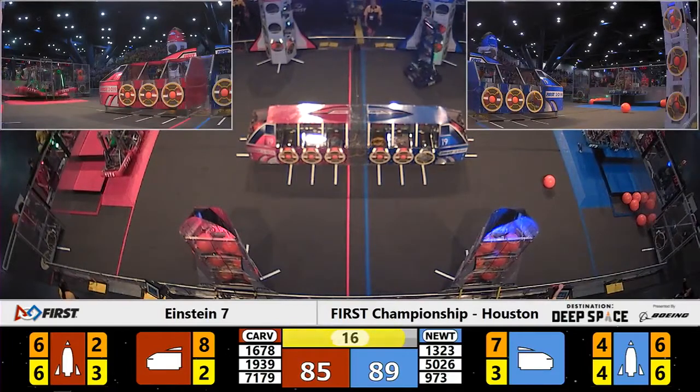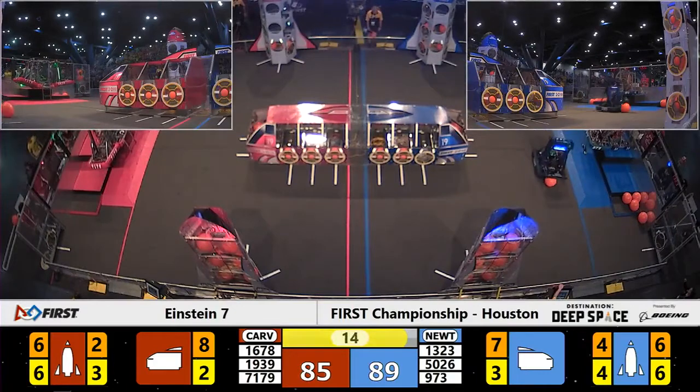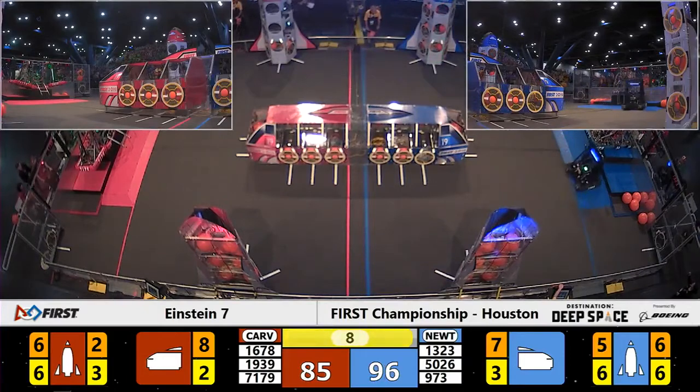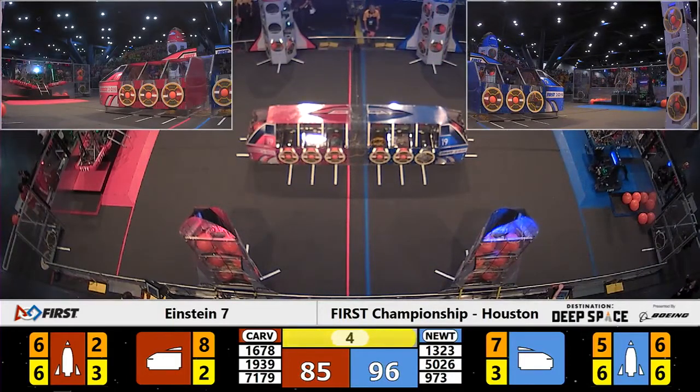1678 lifting their partners on the outriggers, getting up high. 5026 and 973 also moving up. It looks like all the red bots are on the third platform — 5026 and 973 on the third platform for blue. Two, one.